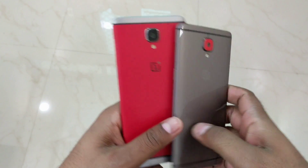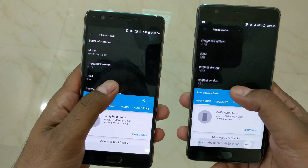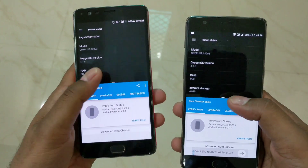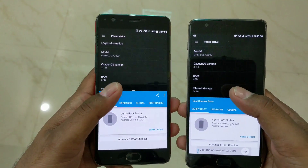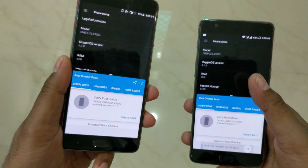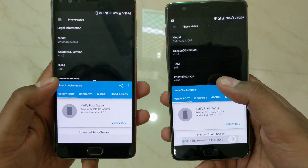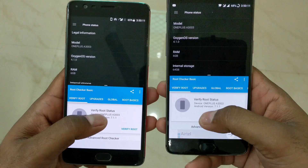Let's get started. This is the OnePlus 3T and this is the OnePlus 3, and both are running OxygenOS 4.1.0. Make sure to watch the open beta comparison between 12 and 3, and also the 4.1.0 video showing some of the missing features in OxygenOS. Right now you can see I'm just using the multi-window Nougat-based feature.